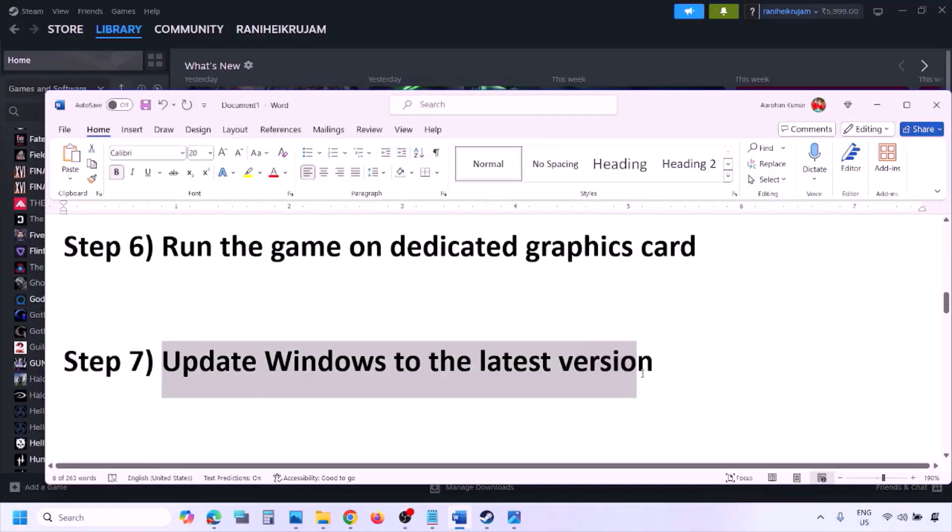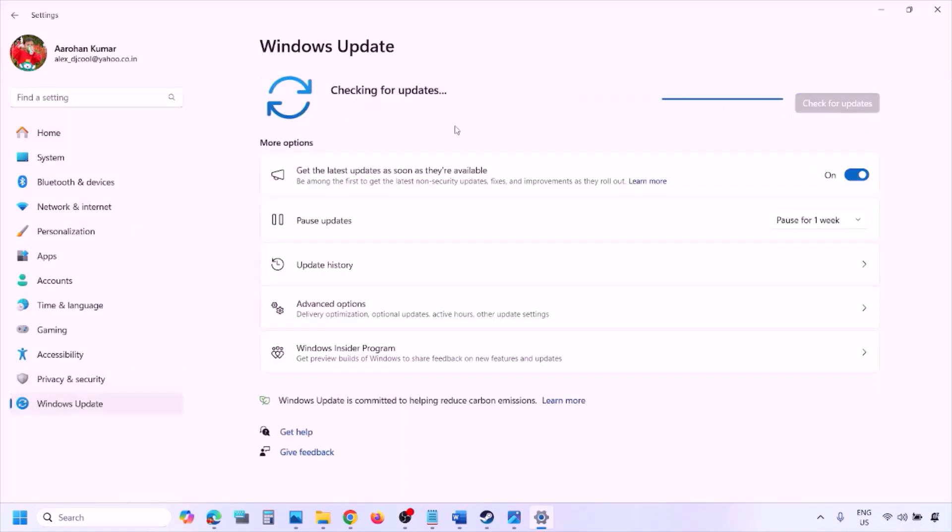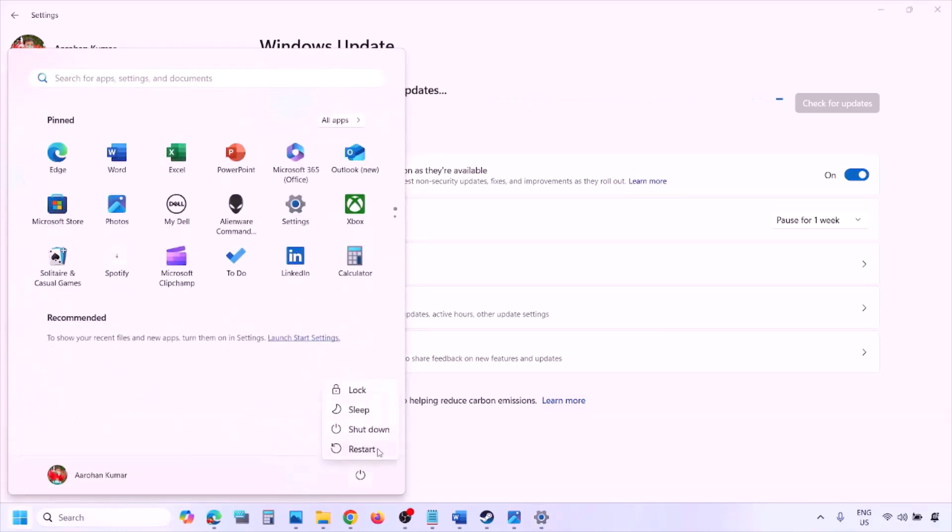The next step is to update Windows to the latest version — this is important. Go to Windows Settings, then go to Windows Update, and click Check for Updates. Once all the updates are installed, restart your computer and then launch the game and check.